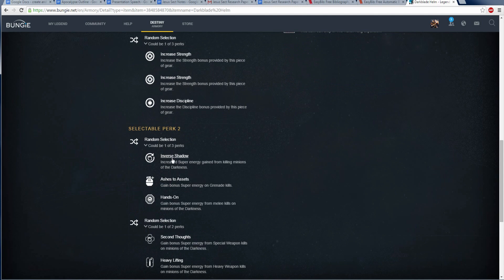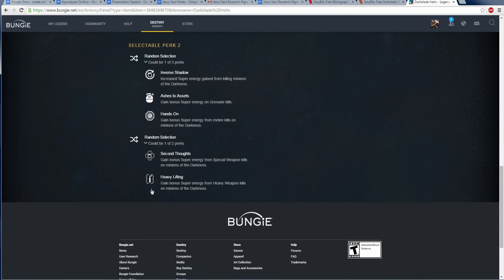We've got Inverse Shadow, which increases super energy gain from killing minions of the Darkness — very good. Ashes to Assets, gain bonus super energy on grenade kills. And Hands-On, gain bonus super energy from melee kills on minions of the Darkness. These are all good — they'll all give you bonus super energy, which is fantastic.